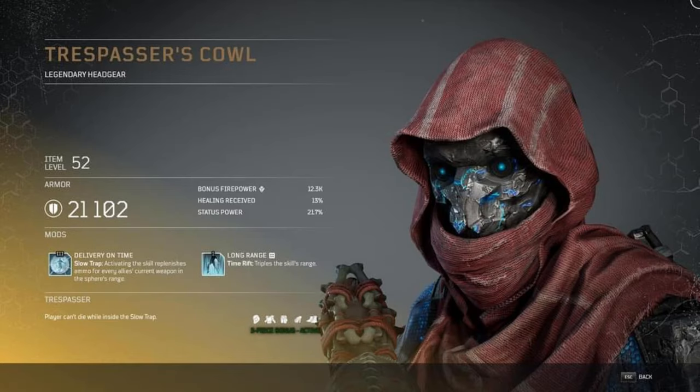Now let's move on to the second armor set — the Trespasser's armor set. The Trespasser's Cowl has two mods. First is Slow Trap / Delivery of Time, a level 3 mod: activating the skill replenishes ammo for every ally's current weapon within the sphere's range. Second is Long Range, a level 1 mod: Time Rift triples the skill's damage range.